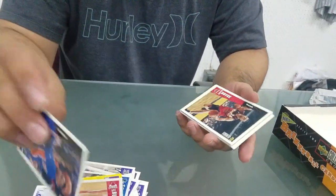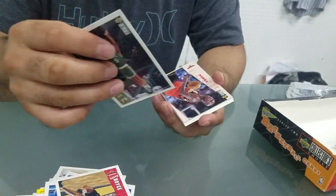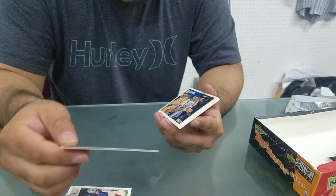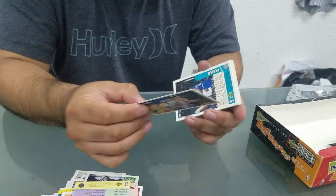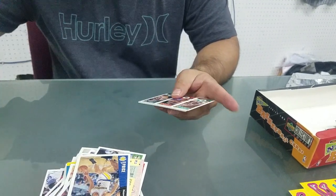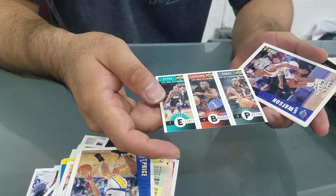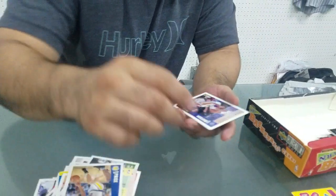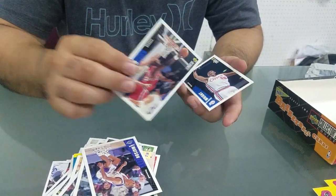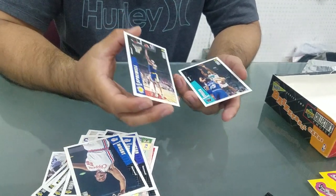Charlie Ward, Donnie Boyce, Greg Miner, Hawks playbook, checklist, Mark Price. Let's see - tri card: Sean Elliott, Terrell Brandon, Gary Payton, a little combo. Jamie Watson, Stanley Roberts, Lorenzen Wright, Latrell Sprewell and Anthony Peeler.